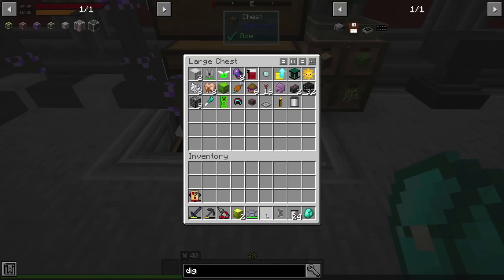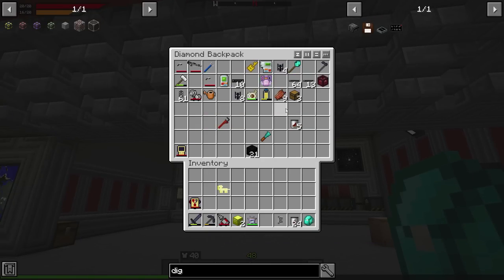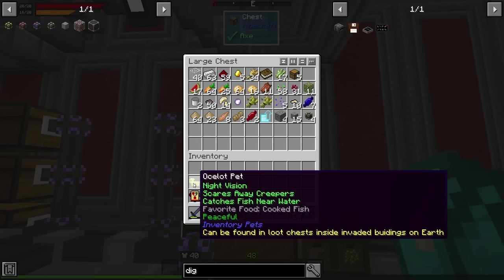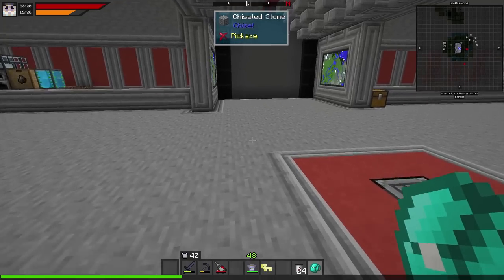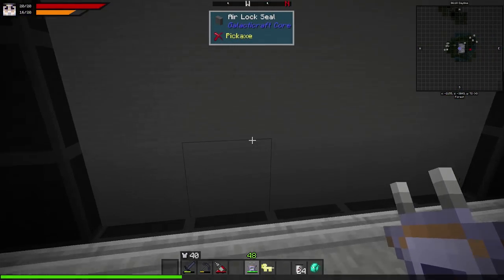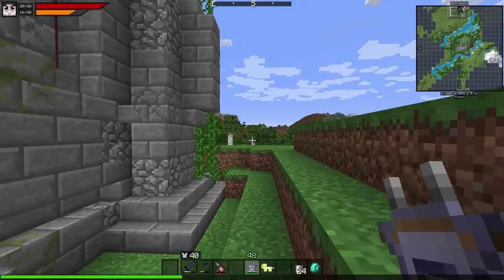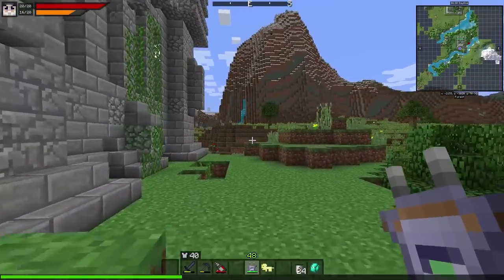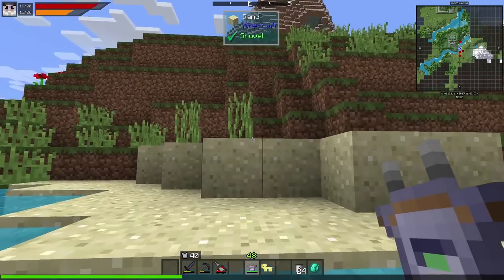We need tritanium and we can only get that by mining — it'll let us get to the digital miner which basically automates mining and pulls ores out of the ground. I want to make sure we can see in the dark. Let's head out this way to find a place to mine. I don't want to mine directly under our base because that always causes mob spawns. Let's go over to this little mountain — it's a little ways away but not super far.